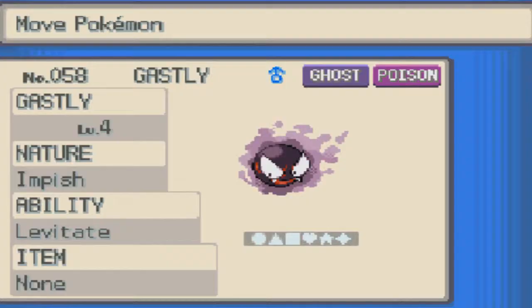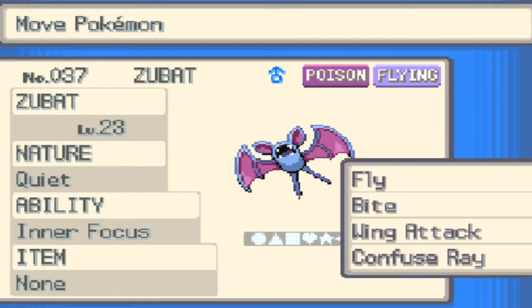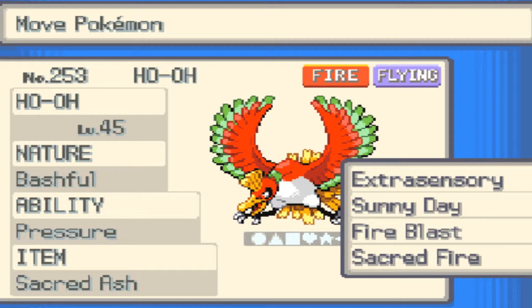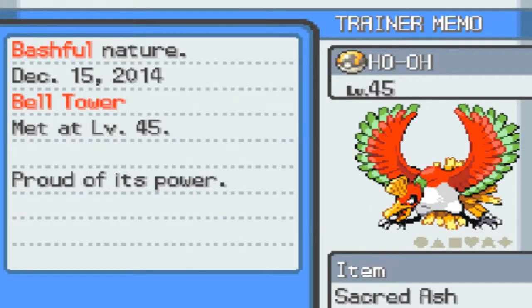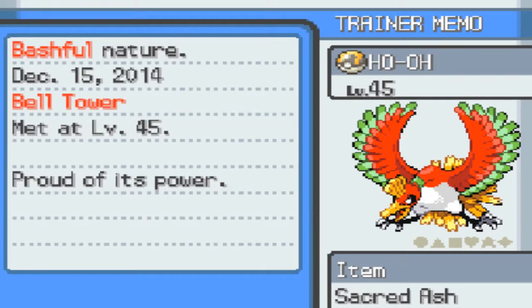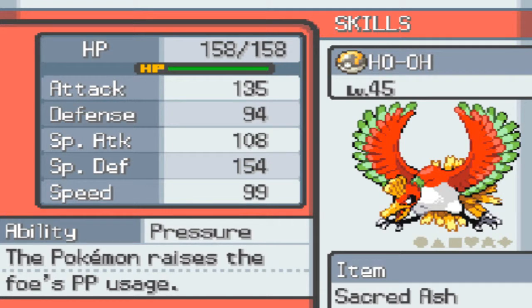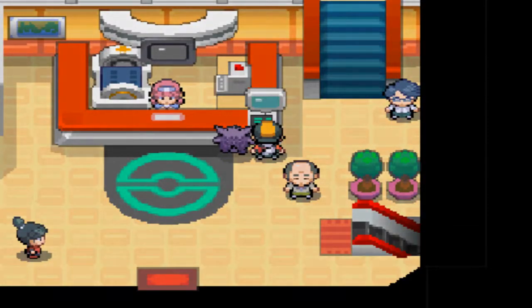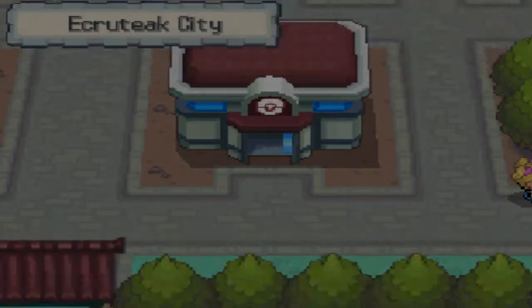Let's check it out. I got to move some Pokemon around so I can fly back to Cherrygrove. Ho-Oh has Sunny Day, Fire Blast, Sacred Fire, and Pressure. Damn, just look at those stats. How come it doesn't have a physical Fire move? Bashful — is Bashful a neutral nature? Yeah, Bashful is definitely a neutral nature. I'm actually going to end this episode here. I'm going to be on my way to the Elite Four in the next episode. Hopefully you guys enjoyed this, and I'll see you guys next time. Peace.